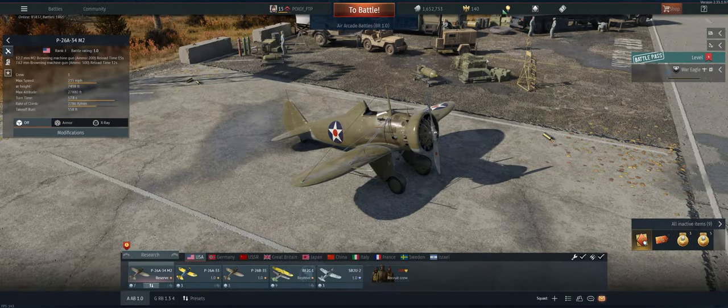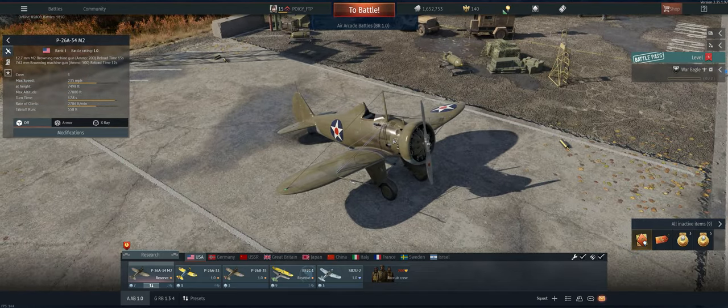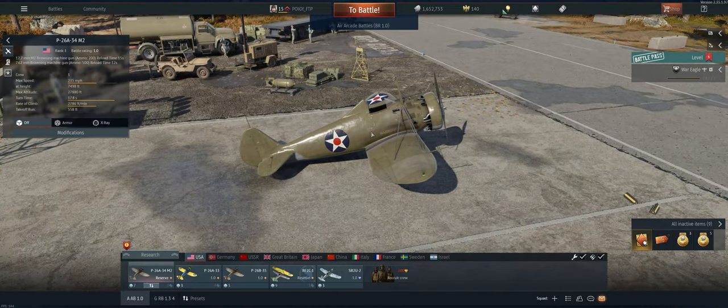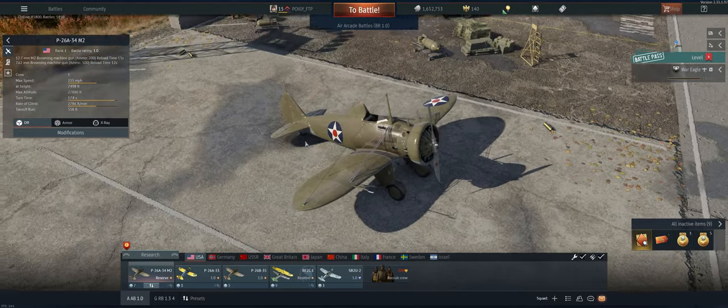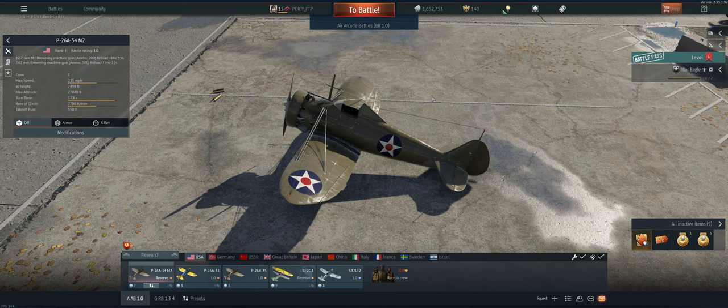Hey guys, welcome back to the channel. Poygi here getting ready to take out the American Reserve P26A-34M2 in Air Arcade. This is the best of the three P26s because it's got a 50 cal on it. They're good aircraft — not great — they've got good roll rate and this one climbs very well. It's more or less an energy fighter. The bad part of being an energy fighter is you go up against some 2.0s. We went up against a MiG last game that just absolutely had the advantage on us and shot us down. Treat it like an energy fighter — you don't want to get into turn fights with any biplanes, they're all going to out-turn you. Just get some energy and choose when and how the battle goes.